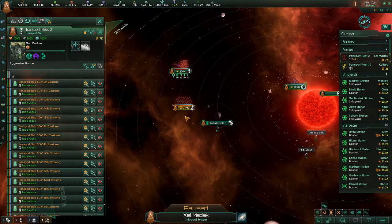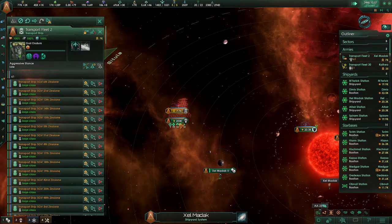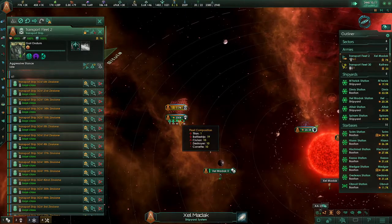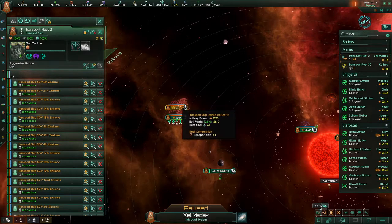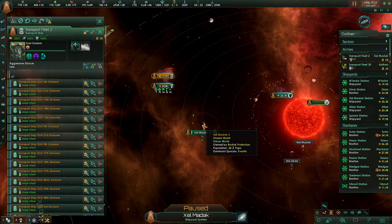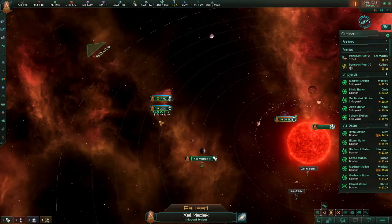Now, if we unpause, you're going to see these guys are going to automatically attach themselves to one of our friendly fleets. So basically, while set on aggressive, armies will follow friendly fleets around, and if they wind up in a system with an unoccupied enemy planet, the AI will do the math and say, can we take this planet safely? If the AI thinks they can do it, they will launch an invasion automatically. These troops would land on an enemy planet, fight the war down there against the defending garrison, and then re-emerge.